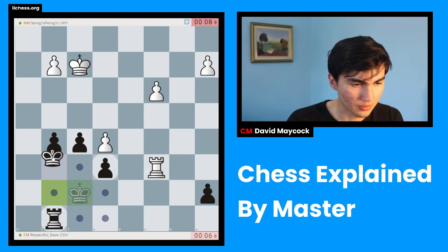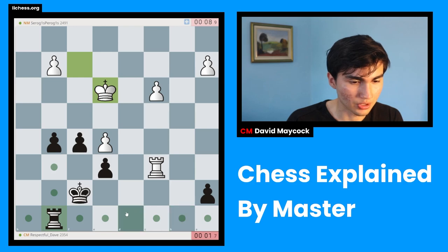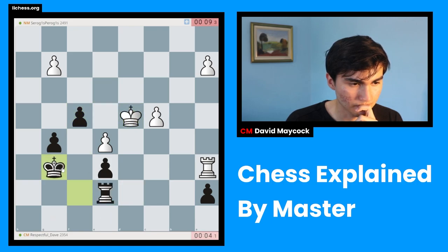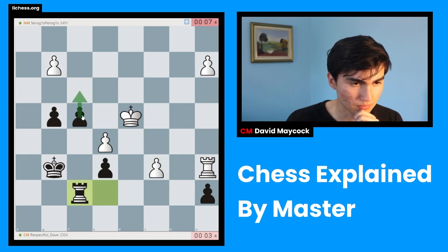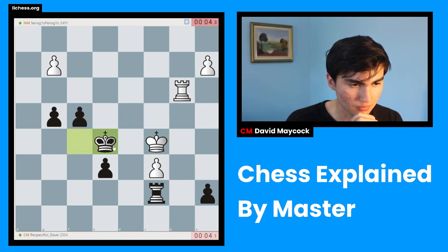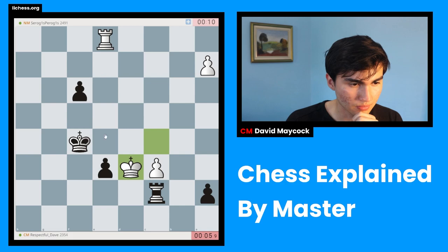Luckily for me, rook endgames have very good drawing chances. So we're not down any pawns and I think we can alter things in this endgame. I'm going to create this passed pawn. I'm going to support it. I'm going to play king f5 maybe, and rook c7. I'm going to take this — why not? I'm going to play f3 and go for it.